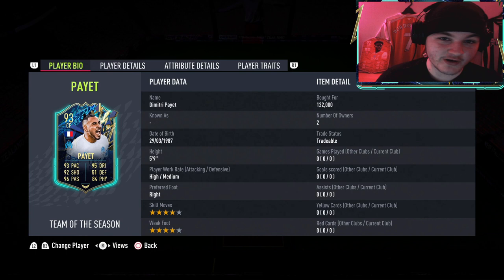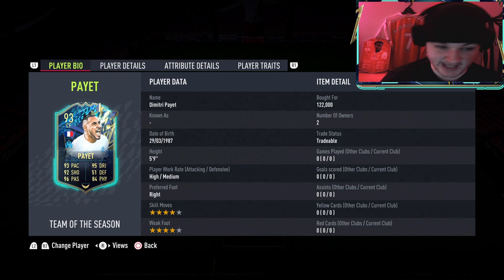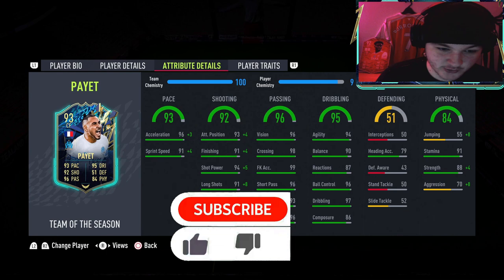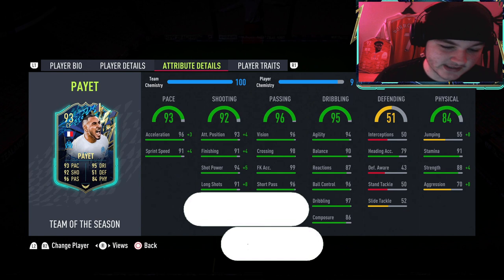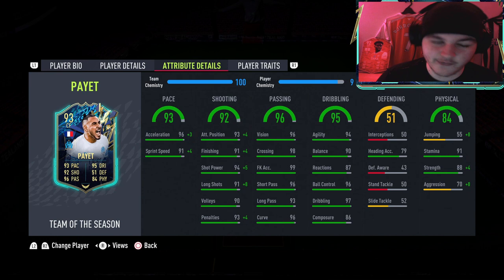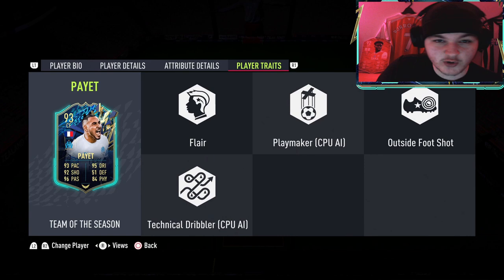93 rated Team of the Season Dimitri Payet — 5 foot 9, high/medium work rates with 4-star 4-star. 93 pace, 92 shooting which is very solid, and look at those passing stats: 98 crossing, 96 vision, 99 free kick accuracy which definitely makes sense, 96 short passing, 93 long passing and 96 curve. His dribbling stats are also very phenomenal. If I had to nitpick I'd say the 86 composure brings that down a little bit — in front of net he's not going to be as composed as you'd like. But stamina-wise, 91 stamina, 88 strength as well so he's relatively strong for a 5 foot 9 man. Flare trait and outside the foot shot trait as well.